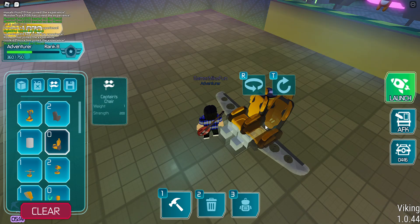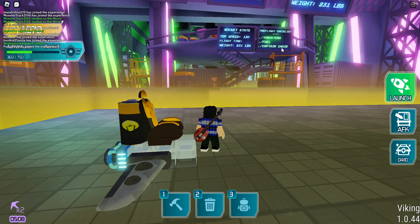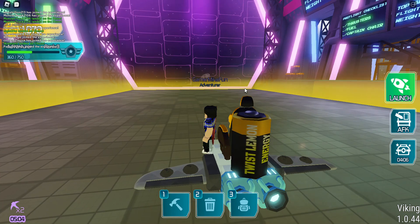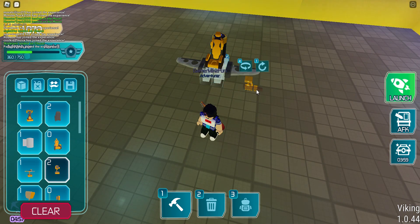So basically you just got to have wings. Well, actually you don't need wings exactly, but it'll fly better. Just thrusters, fuel, and a captain's chair. The wings are recommended though. So I'm just going to add some cosmetics.